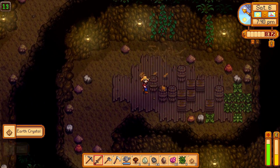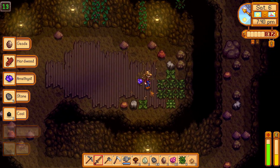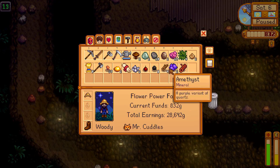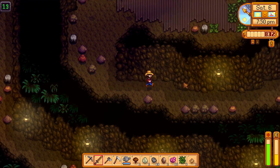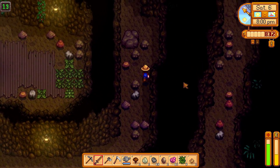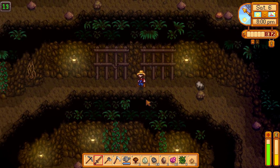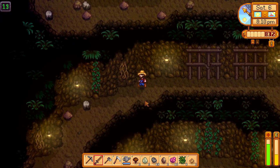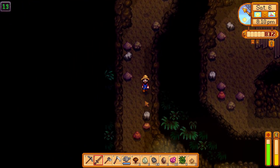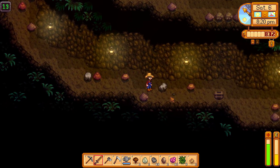Another earth crystal, and wood — lots of wood. An amethyst, two amethysts, and one hardwood. Hardwood is something you can get once you have upgraded the axe to an iron axe. Hardwood is needed for several buildings such as the stables, and for the highest upgrade for the house you will need hardwood as well.